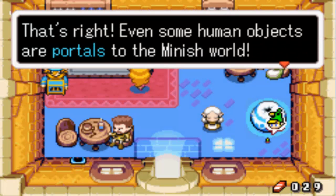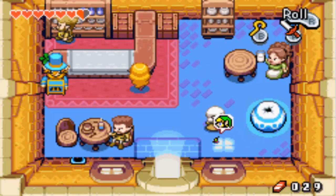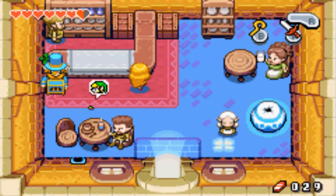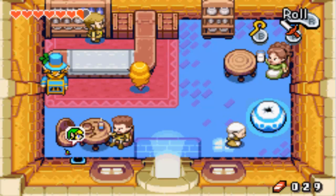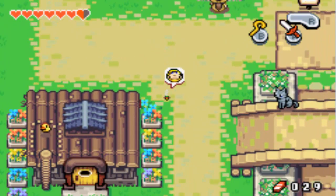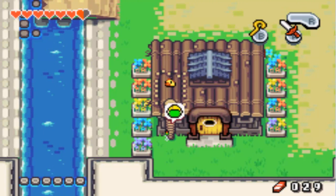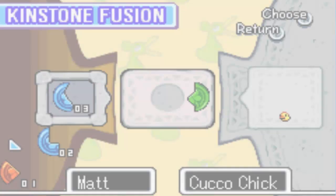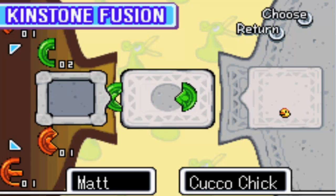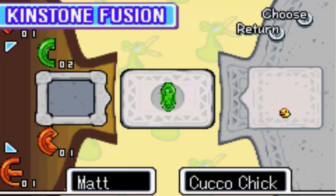Even some human objects are portals to the Minish world. Those Minish may not look like much, but they sure are quite crafty. Let's go talk to old Sherpin! He has a little kinstone fusion for us, and we can actually do it. I remember the first time I went through this game, I couldn't actually do the kinstone fusion with him, so I want to see what he actually has to say.